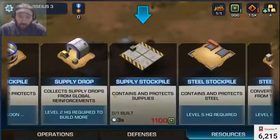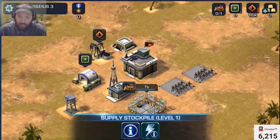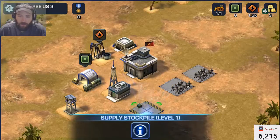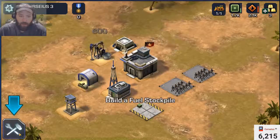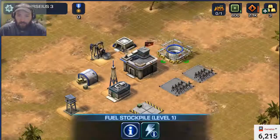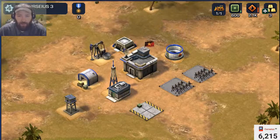They want you to build additional storage, so you just build it. And then they want you to build the fuel stockpile — go ahead and build it.